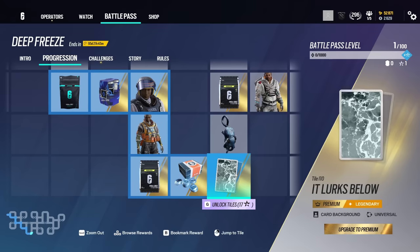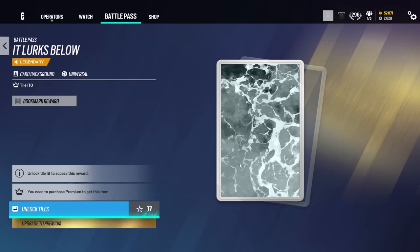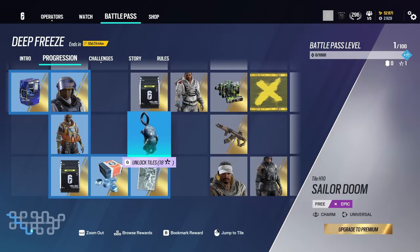Bravo pack, R6 credits. This is a really nice background — very basic, but it gives Black Ice, Glacier, just ice vibes in general. I actually think that deserves to be a legendary. I know it's not as flashy as other backgrounds, but that is simplistic. That is clean. That's just nice.